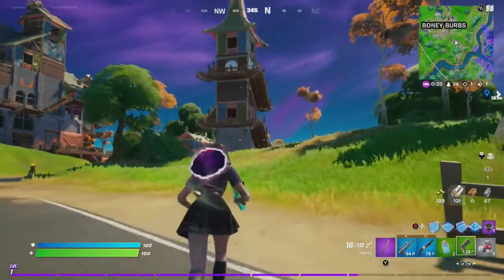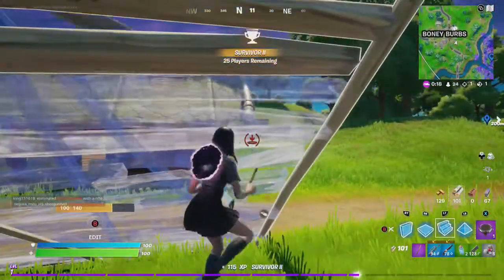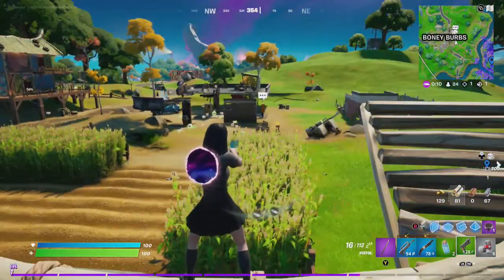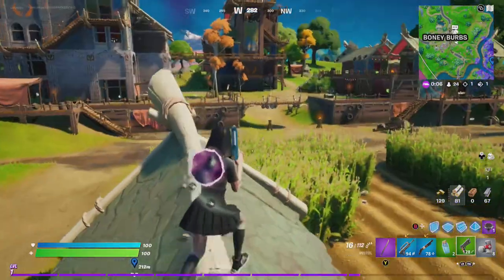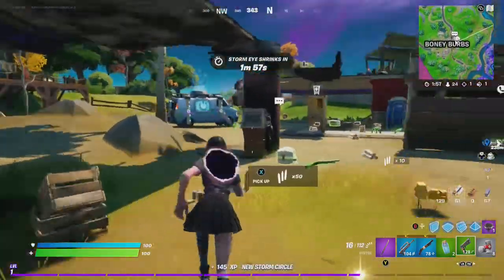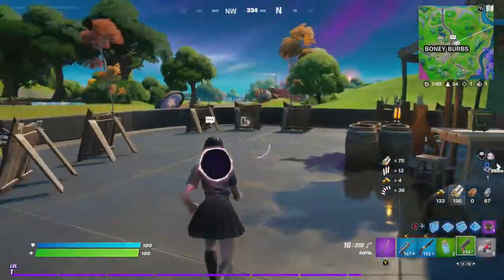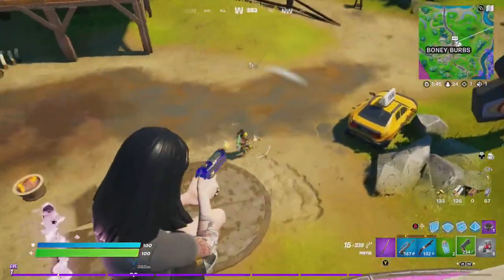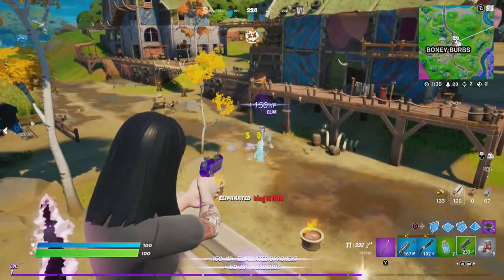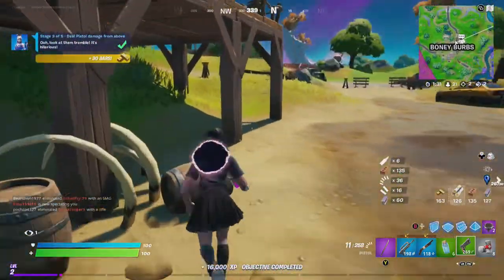So all we recommend you do is have high ground when you're going to deal damage to your opponent. Did you see anything? Build that. That's all you have to do. Build up, get out your pistol and deal pistol damage from above.